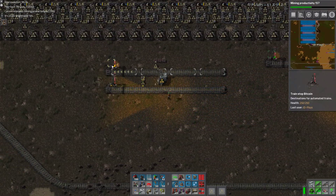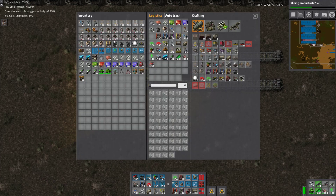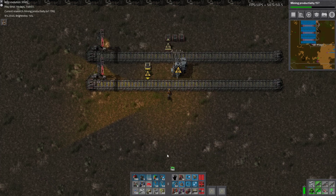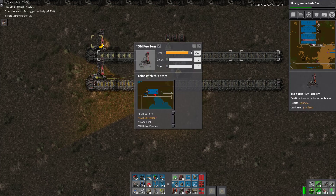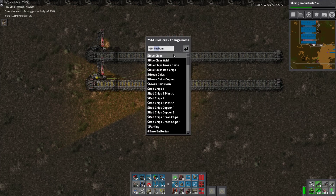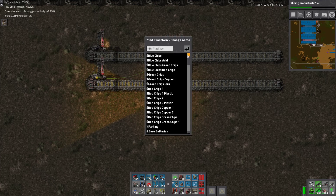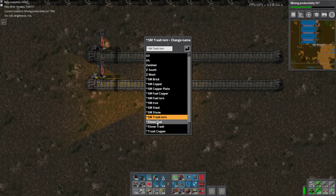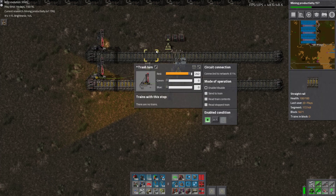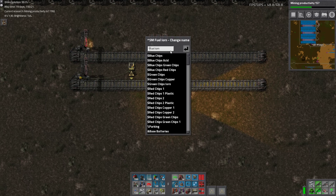I'll copy that over. Storage chest — we've seen this before. We go green wire, there to there. What are you called? Fuel iron. I'll change you to fuel... trash... It doesn't need the SM at the front. It's got that little symbol to say, hey, this is the smelters.